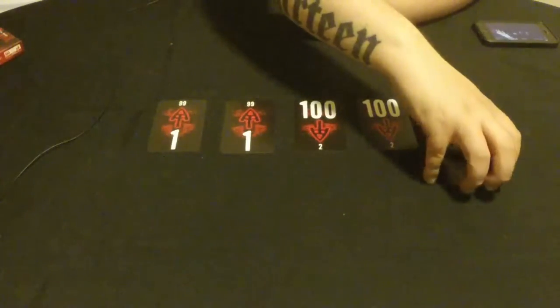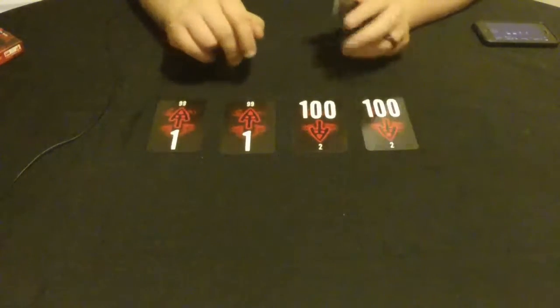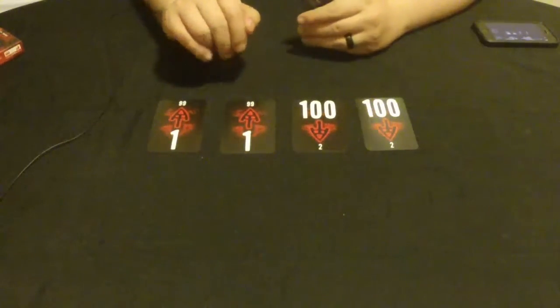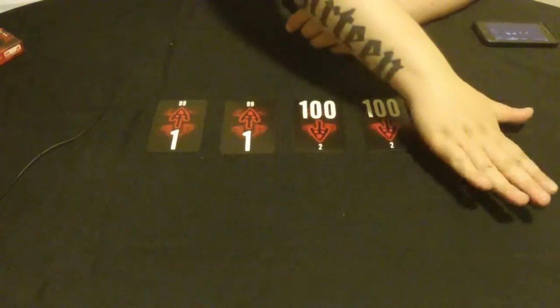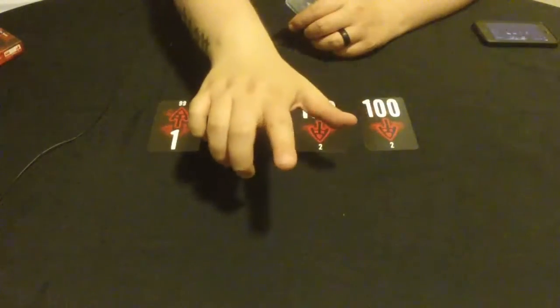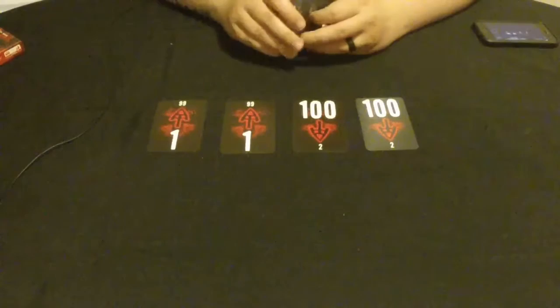Once the draw pile runs out, the rules call it an 'excellent game' — but you still haven't beaten it. You still have to get rid of all the cards in your hand. Once the draw pile is gone, you only have to play one card per turn, though you can still play as many as you want.